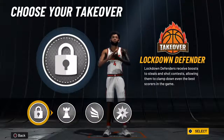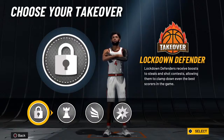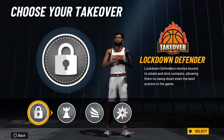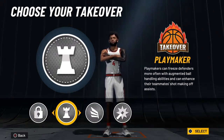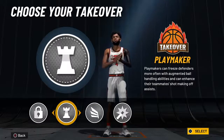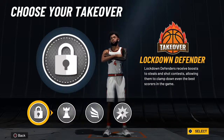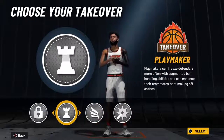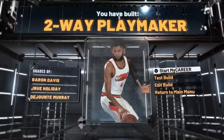For takeovers, it's personal preference, but I would pick either Playmaker or Defense. I pick Defense because no one is scoring on me, especially in twos. Or you can pick the Playmaker takeover — a couple moves and defenders will be falling left and right, they can't stop you. You could also pick Shot Creator if you want to be fading, or Slasher if you want to dunk on more people, but I'd recommend Playmaker or Lockdown Defender. The build comes out as a Two-Way Playmaker.